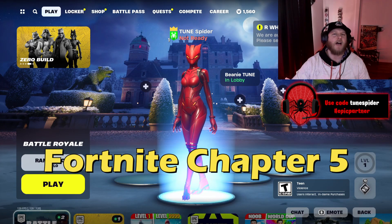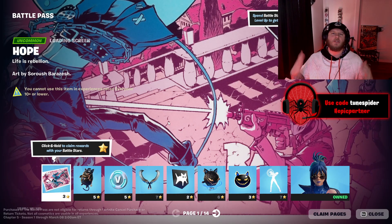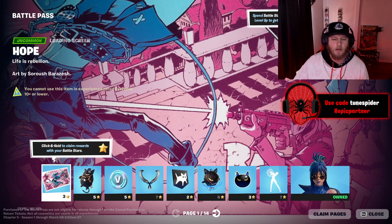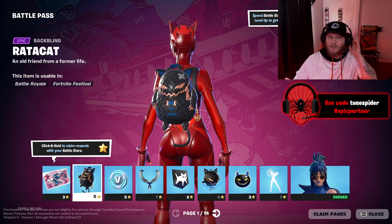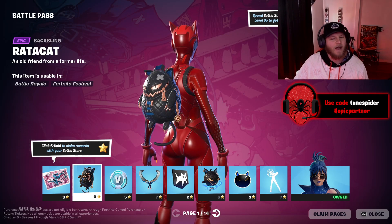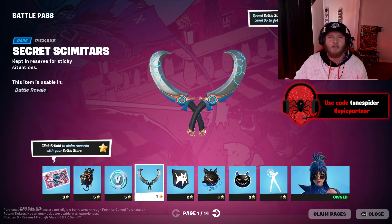Ladies and gentlemen, Fortnite Chapter 5 Season 1 is here, which means we got a new battle pass to review. Starting off with a loading screen — pretty cool back bling. Oh my gosh, Radicat! I love Radicat, this is cute, also kind of ugly. I like it. V-Bucks. Let's see the pickaxes — Secret Scimitars.